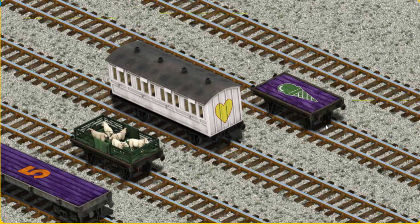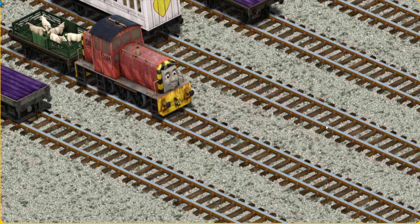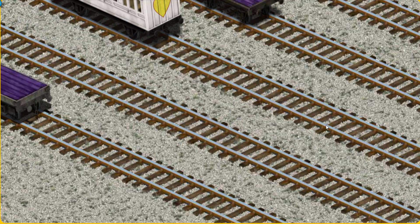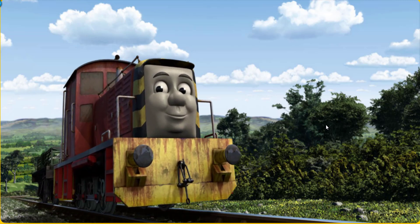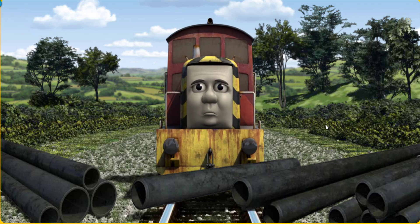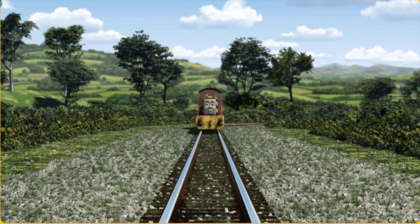That's it! Salty set out for Farmer McCall's farm. Suddenly, Salty had to stop. He needed to go a different way. Find the track that goes under the shortest bridge. Let's go!